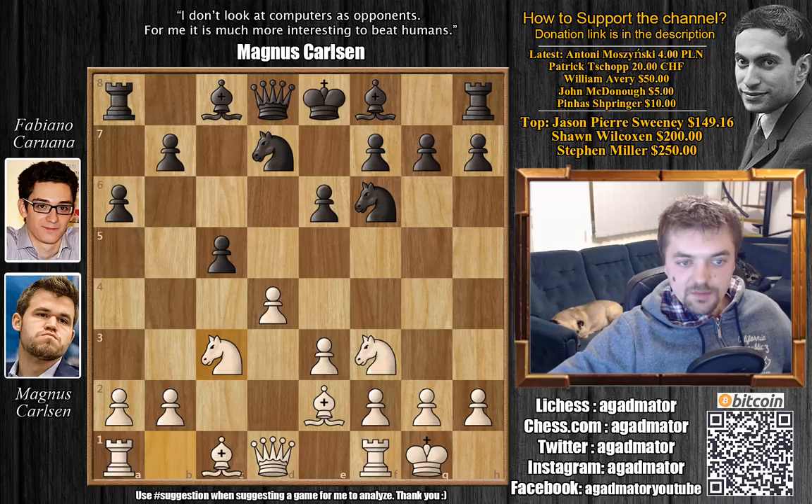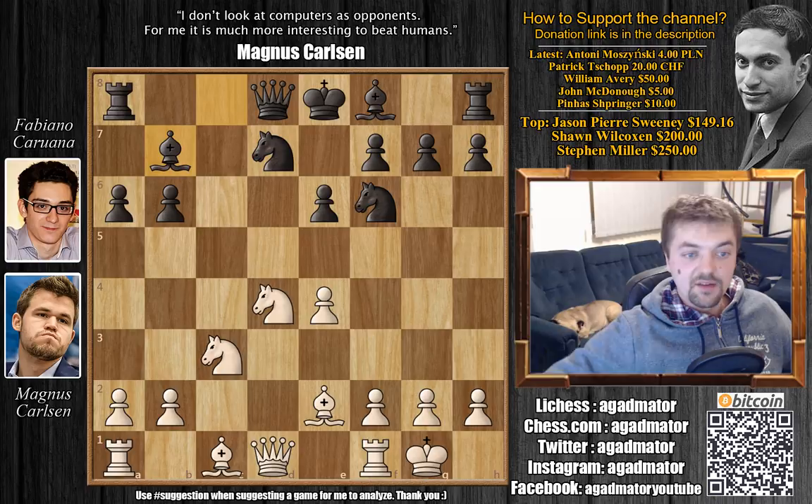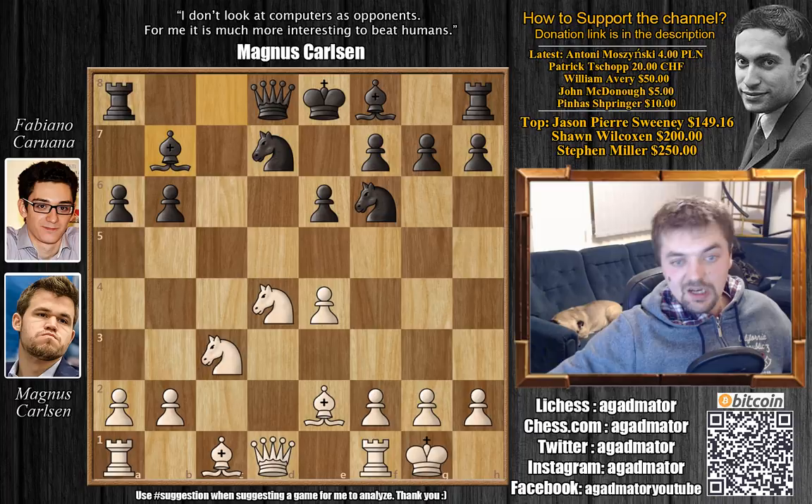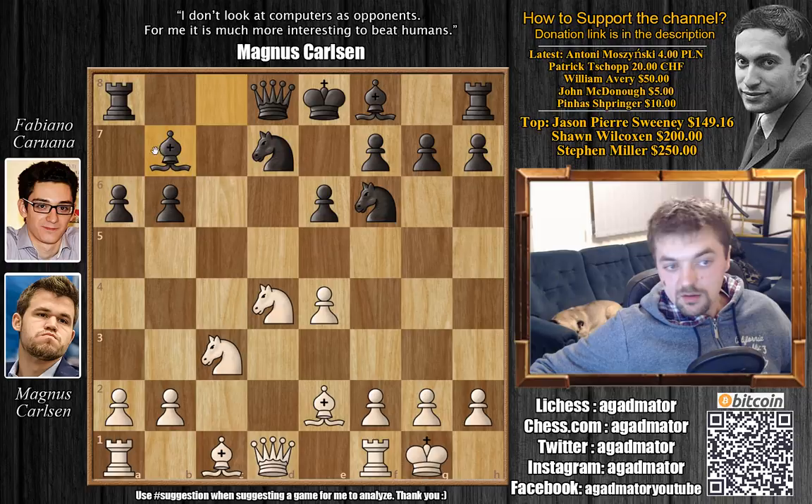Knight b to d7, knight to c3, b6 — now preparing to develop the bishop on this strong diagonal. e4 by Carlsen, and c captures on d4. Knight captures on d4, and the bishop to b7 now. Caruana is now attacking the d4 pawn twice, and Carlsen ignores it — he plays bishop to e3. And it's very interesting what happens if the pawn is captured; this actually favors white.